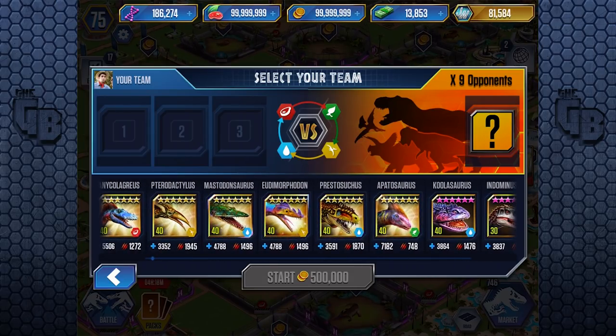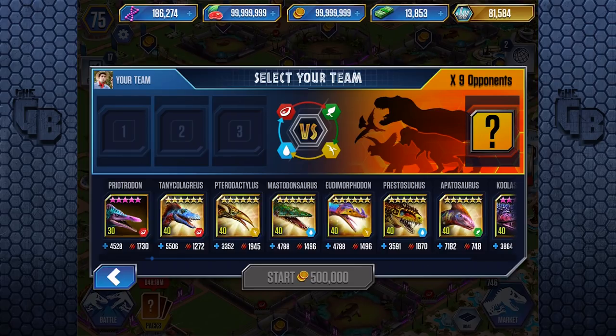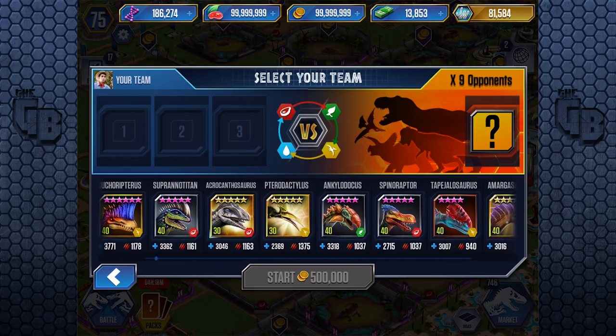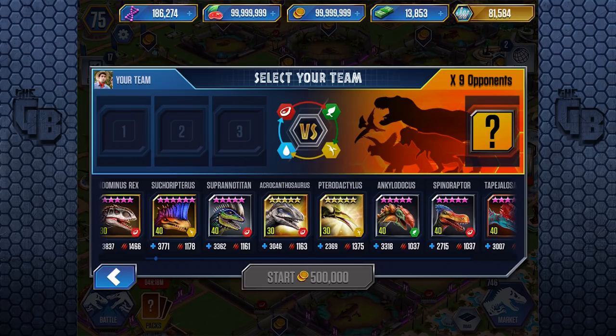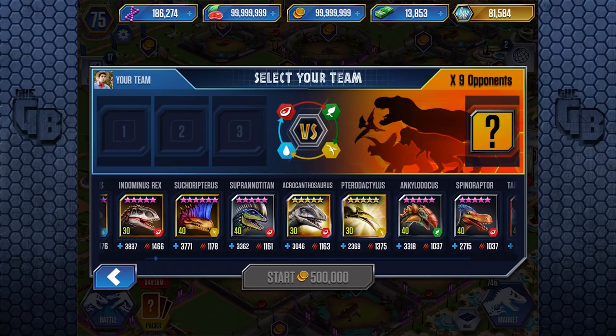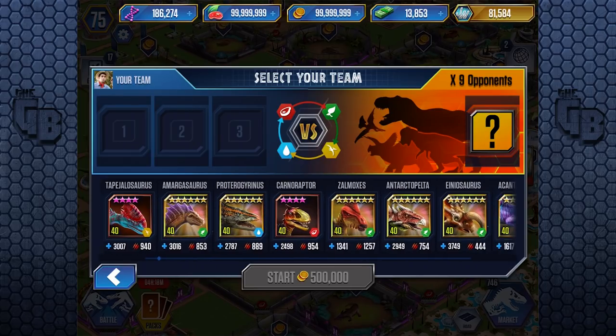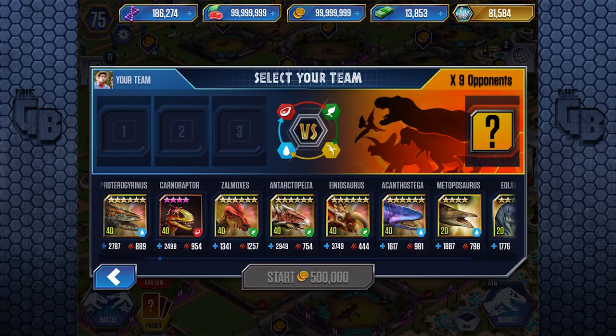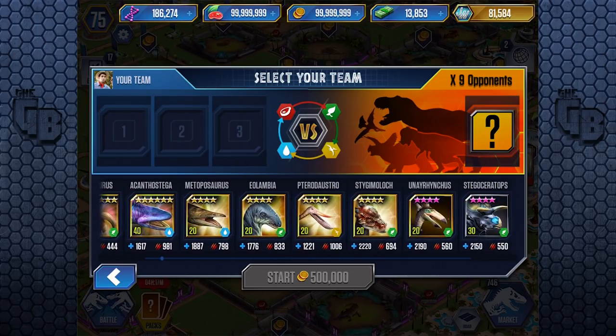This is a level 40 legendary VIP creature here. Edomophadon - that's a VIP as well. These are all the VIPs I have at the moment maxed out. If we go down to the level 30s, that's probably where Concavenator is going to stack. Level 30 creatures like Aquacanthosaurus aren't the best. Then here we have Zalmoxes, Antarctic Pelter, Enosaurus, Acanthostega - those are all tournament creatures, and then you get back into level 20.